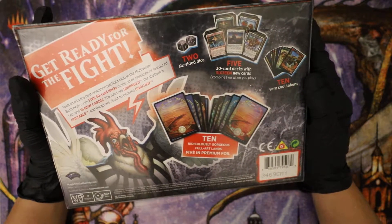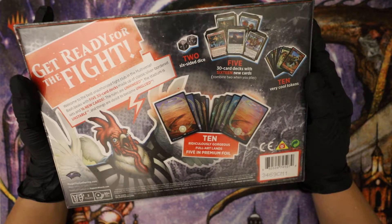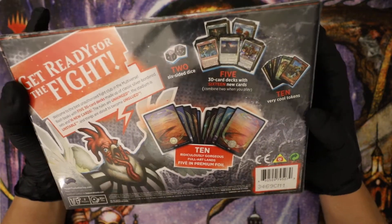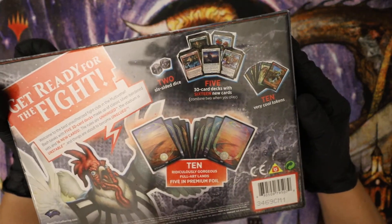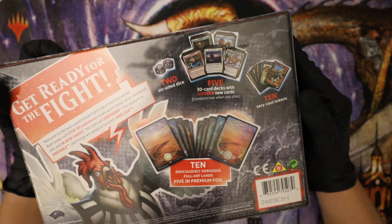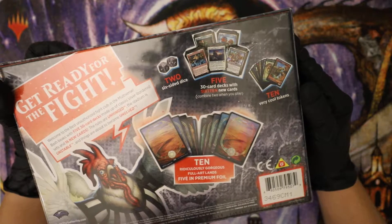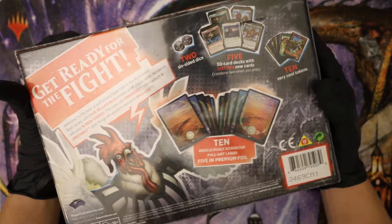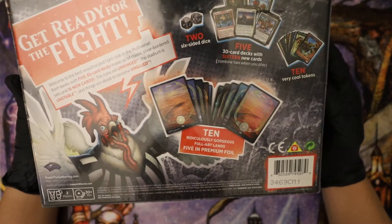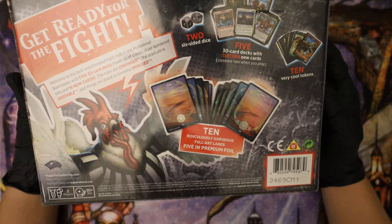Ten ridiculously gorgeous foil lands, five in premium foil. Very nice. Ten very cool tokens. Five 30-card decks with 16 new cards — combine two when you play. And you get two six-sided dice. For two players, 30 minutes playing time. Made in USA.